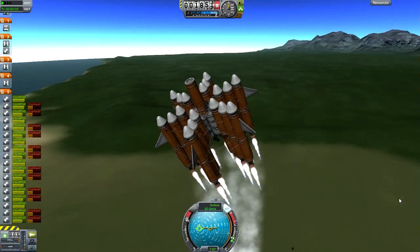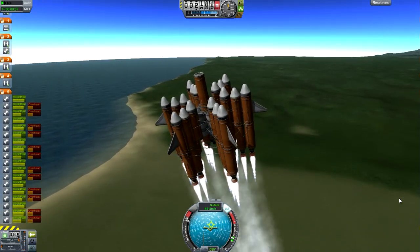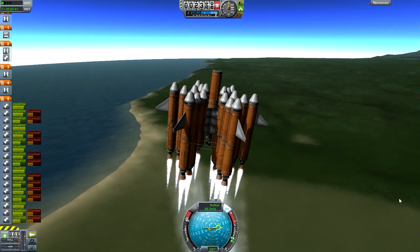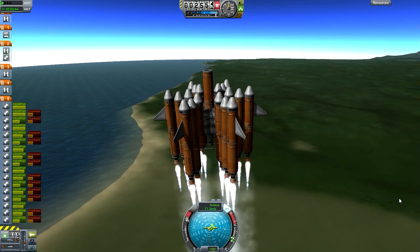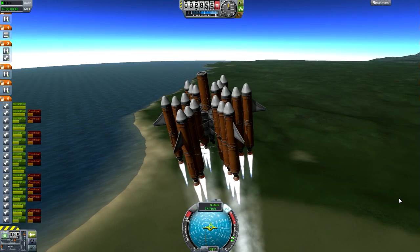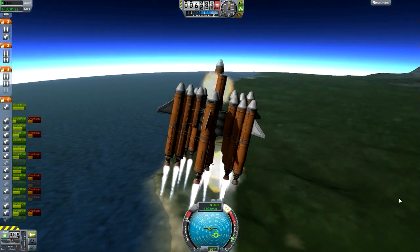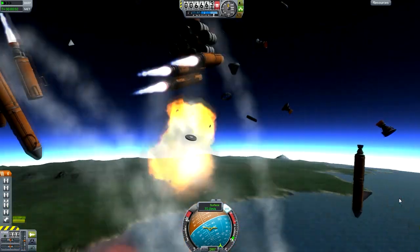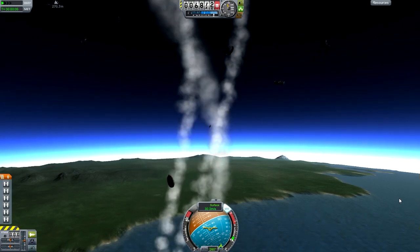Another idea — a bit of a weird one — involves you guys. I'd make a defense station, and you guys would make a ship aimed at destroying it, like a missile silo or something. I'd be making the defense station while you guys make the attacking craft. That's just an idea.